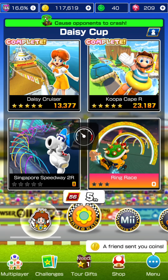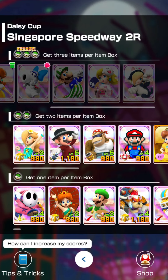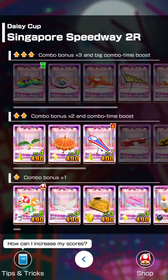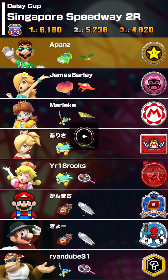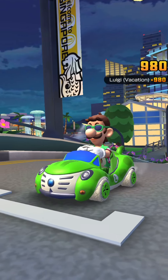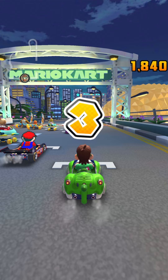Moving on to Singapore Speedway 2R — our first look at Singapore Speedway 2, in the reverse variant. Using Luigi Vacation Cat, Green Cat Cruiser, and Tropical Glider — no top shelf glider unfortunately, so I have two top shelf items. Without a top shelf glider, maintaining a non-stop combo will be harder, but let's see how Singapore Speedway 2 looks.